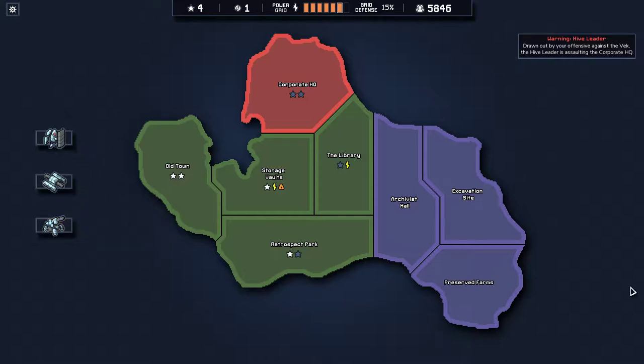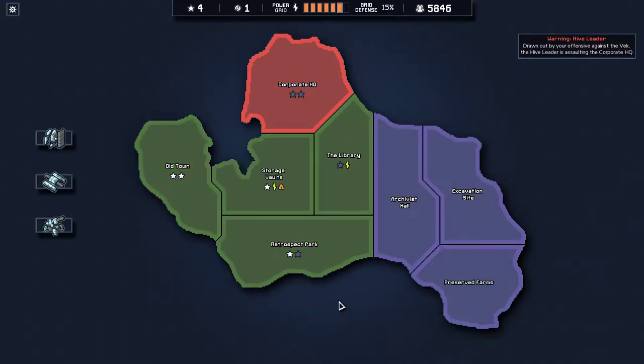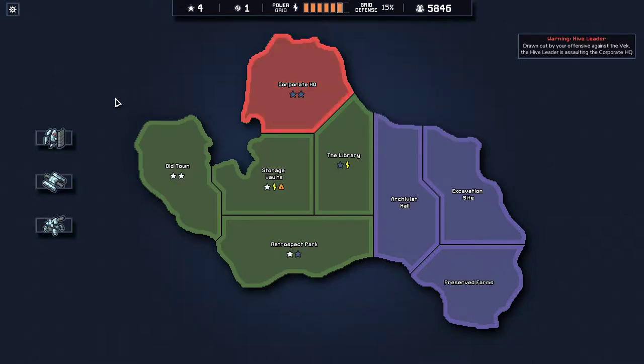We've been on this island and completed four missions, more or less missed a couple of objectives, and we're about to defend the Covert HQ from a giant beetle. Before we do that, we have a power core to spend, so I'm just going to look at what upgrades are available.